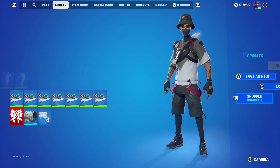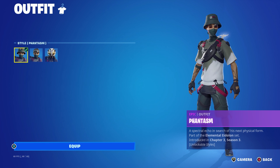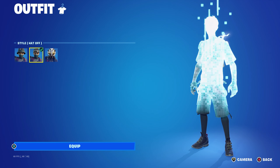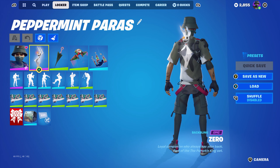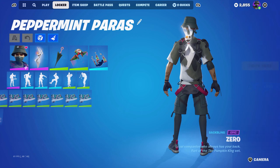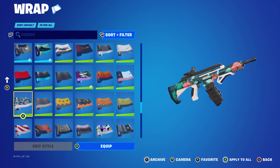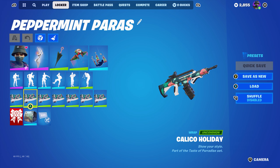The second-to-last combo uses the Phantasm, part of the Elemental Eidolon set introduced in Chapter 3 Season 1. This skin is from the Phantasm level quest pack — if you picked it up and completed all 28 levels you'd earn all the rewards. I'm using the Phantasm style with the hat on. The back bling is Zero, which is Jack Skeleton's back bling from the Pumpkin King set introduced in Chapter 4 Season 4, using it for the white and red. The wrap is Coleco Holiday, part of the Taste of Paradise set introduced in Chapter 4 Season 3 Battle Pass, using it for the green, white, and red.